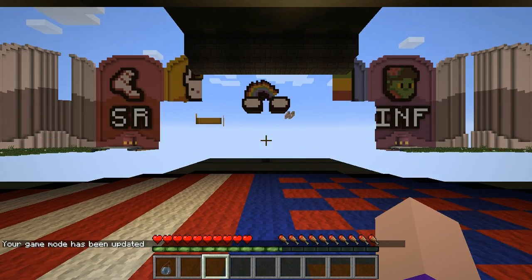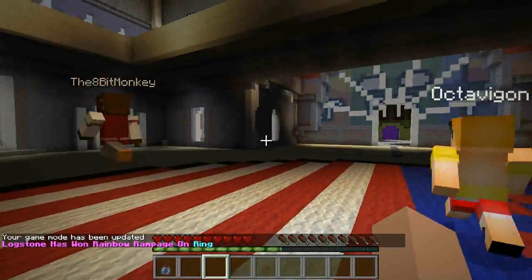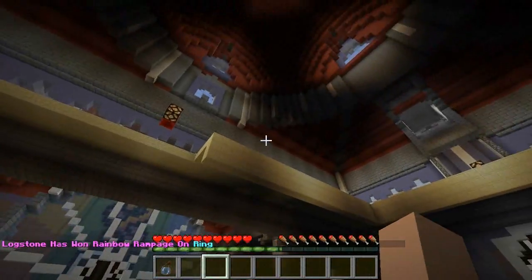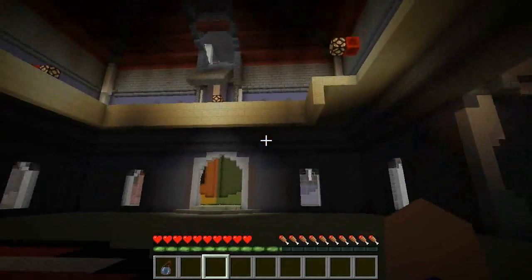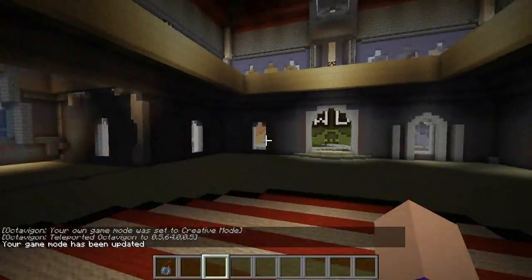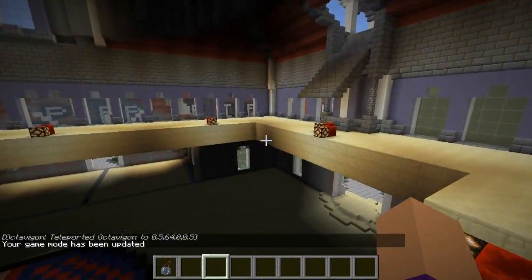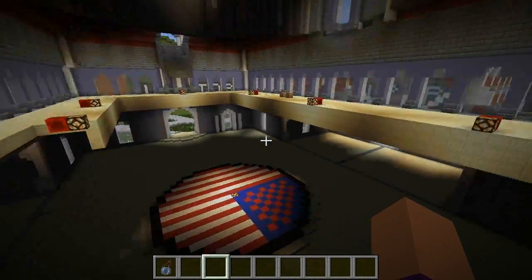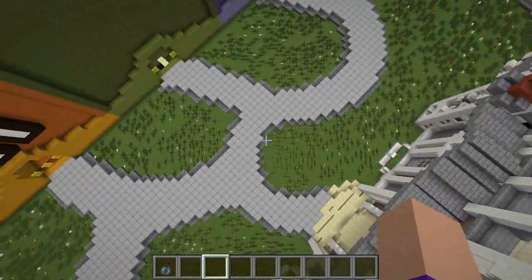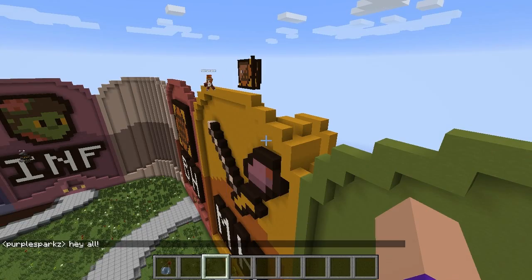Hello everybody, welcome back to Mine-a-thon! Look at all these people. This place has been done pretty much today — this is the new spawn hub for the minigame map. There are random blocks missing here, I don't know why; in fact this staircase just vanishes. I'm sure they know what they're doing. Exciting news: we have FireUK building for us.